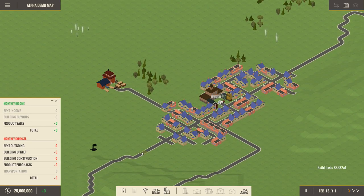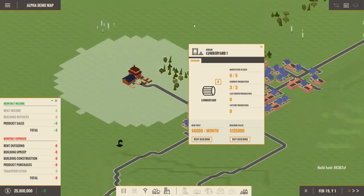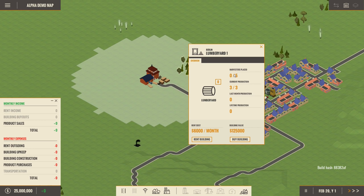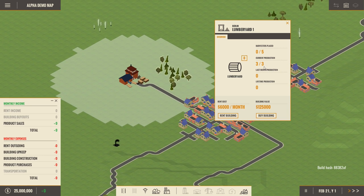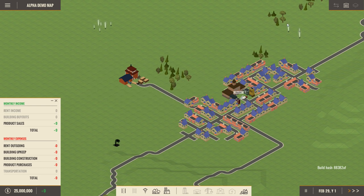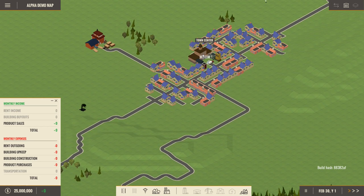We've got a lumber yard and some other stuff here. We can click on these buildings to see all sorts of information — how many harvesters are placed, harvesters being what actually collects the lumber, total lifetime production, how much it costs to rent this building at six thousand dollars a month, and the actual value if I wanted to buy it. You can actually choose to rent or buy a building.